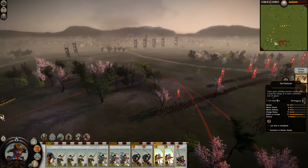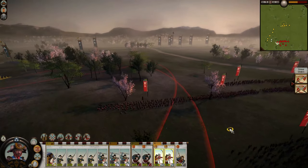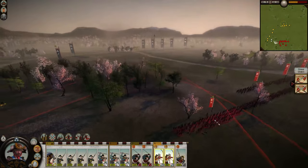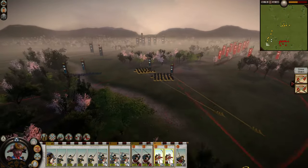They normally start pulling away the moment the bow cavalry come in range — that's a quirk the AI has. I know it does that more reliably with the yari. I'm going to try the same thing with katana samurai.